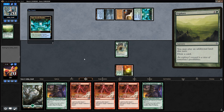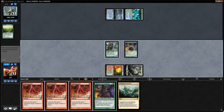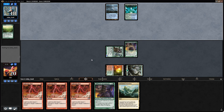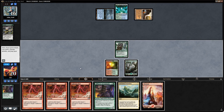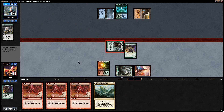Opponent plays an Explore, ramping nicely. We play Unclaimed Territory, run out the forest, and smash for two thanks to the Mayor. Next turn we could use the activated ability and then Lightning Bolt the opponent end of turn to transform our werewolves. Dismember takes out our Mayor, so the plan becomes running out another Mayor rather than trying to transform the Captive. We keep up Lightning Bolt for a potential Azusa.